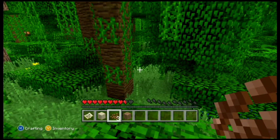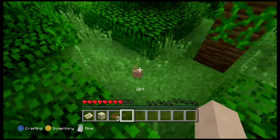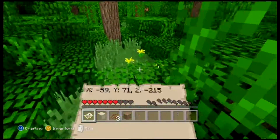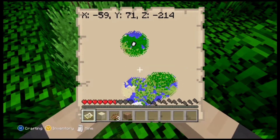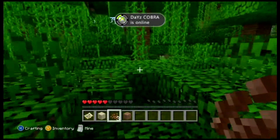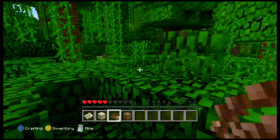Dropped items are now rendered in 3D — if I drop this block it'll actually be in 3D. That's pretty cool. They also updated some textures, though I'm not exactly sure which ones. A notable bug that they've patched is that minecarts now move slowly even when they're on powered rails — that's a known issue they've addressed.